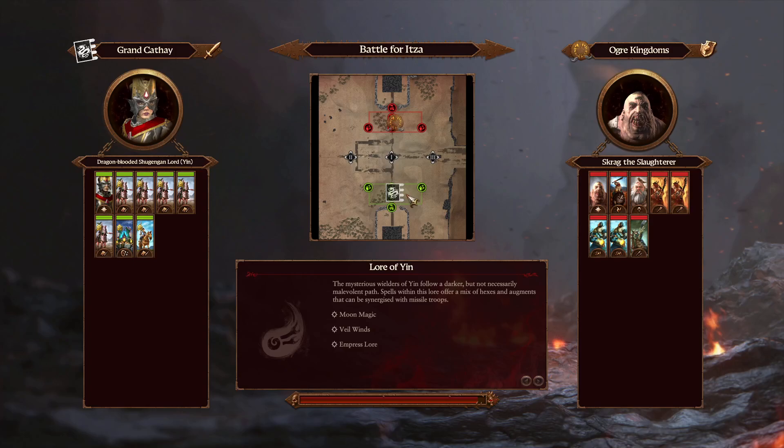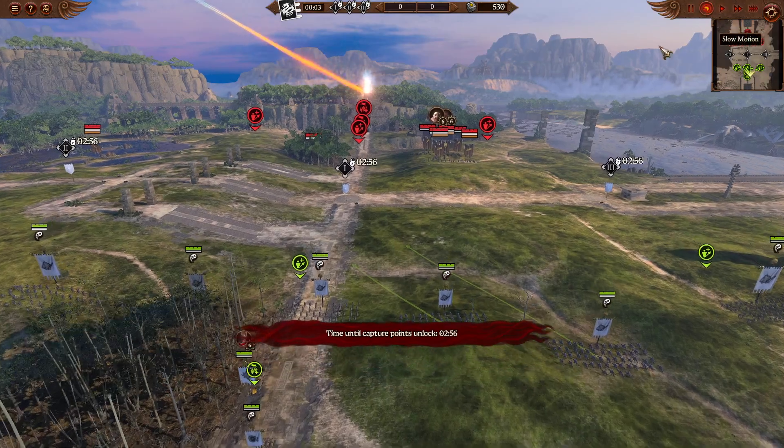Welcome everyone, I hope you're having a brilliant start to the weekend. Today we are going to be having Omen leading the forces of Grand Cathay, going up against Extreme Strategy as the Ogre Kingdoms. We're going to be playing on Battle for Itza, and it's going to be a very interesting fight today.